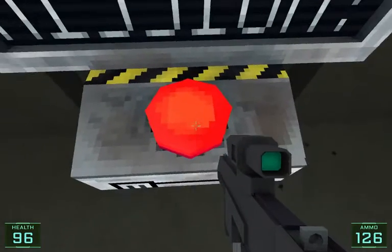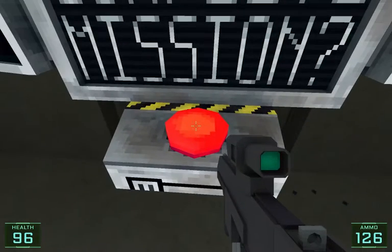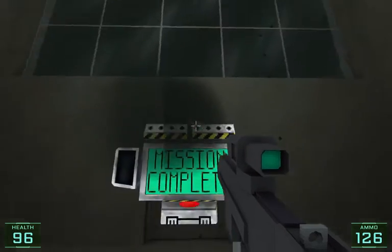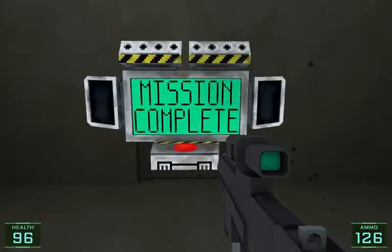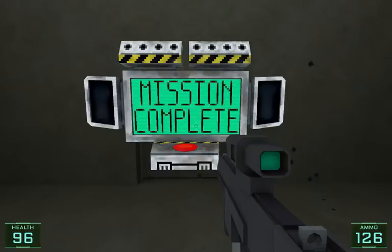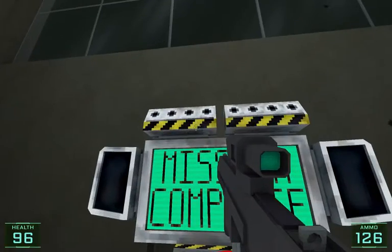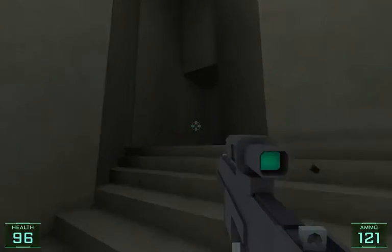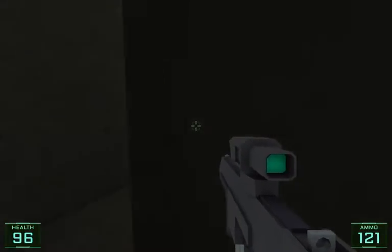How do I press the button? E is not working, spacebar isn't working as well. Is something supposed to happen? Is there another button I need to press? I don't think so.